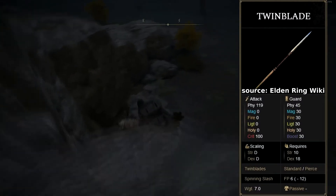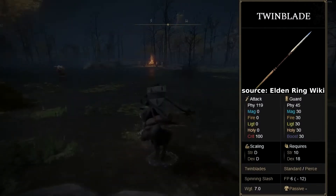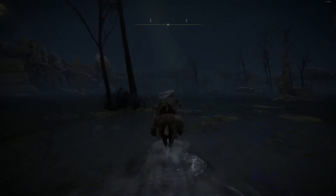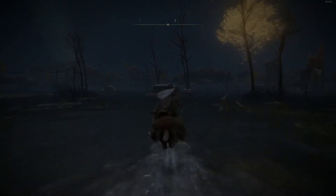Now the Twin Blade is an 18-dex starting weapon, so it scales with dex really well if you want to use it. Plus if you want to feel like Darth Maul or any sort of thing like that, you can spin the sword around. And this will only take you about two, three minutes to get there.